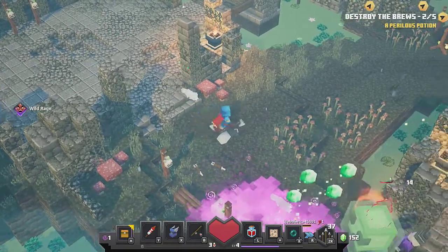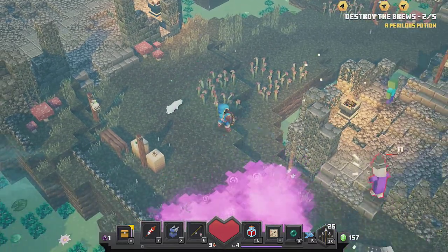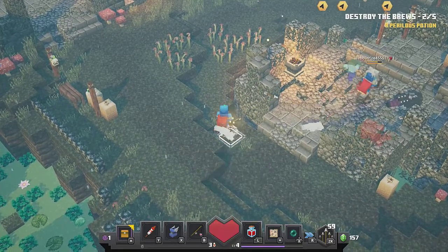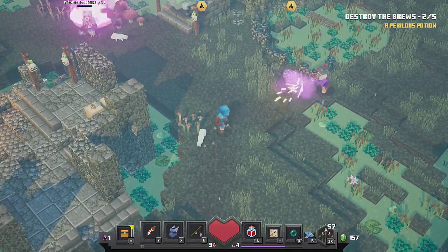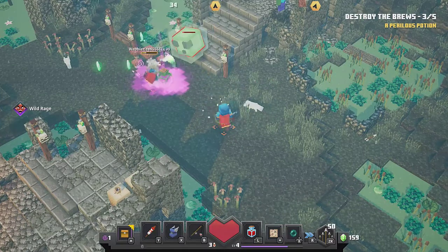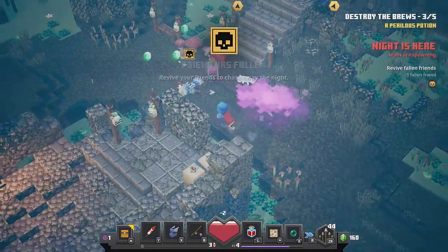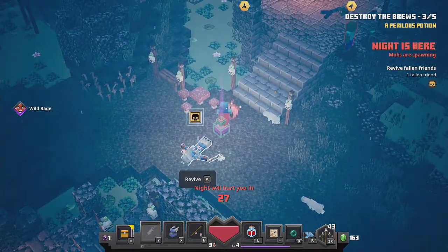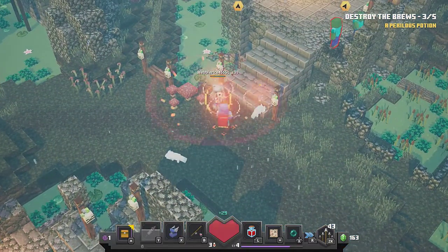You can see the objectives in the upper right corner — 'destroy bruise, two of five.' Sammy was finding all the bruises to destroy while I was taking out enemies. I honestly don't think I destroyed any bruises myself — Sammy was doing it all. I really like the bow and arrow as my weapon of choice, sitting back while he dived in. There's a moment where Sam died going in to attack, but you can revive teammates — I got next to him and hit A to bring him back.